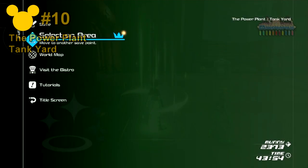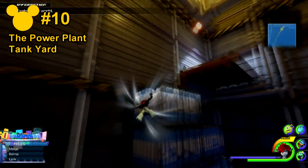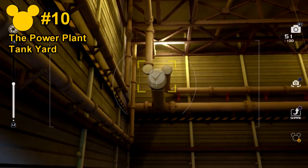Number 10 is going to be at the Power Plant Tank Yard, and it's actually in the very same room where the save point is. Just head on top of one of these boxes on the platform and make your way towards the right hand side, and you'll see that one of the pipes is in the shape of the Lucky Emblem.